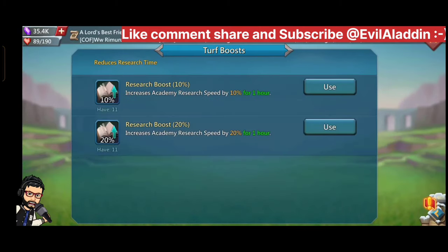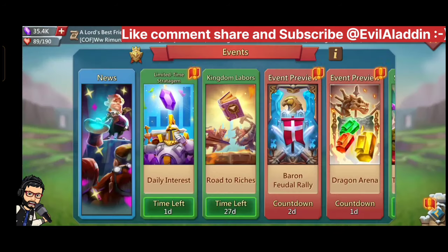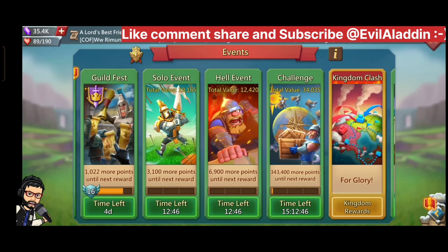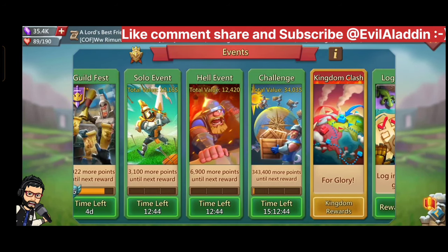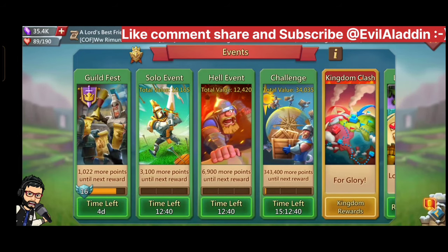You can also use normal speedups to do research, because you won't want to waste speedups on construction — construction is always completed in one year even if you don't use speedups on it. Also, you can increase your research speed by using turf boosts you can get from special events.